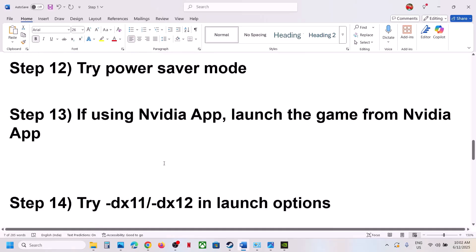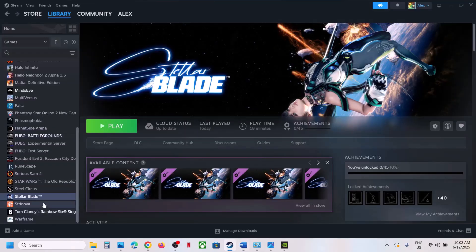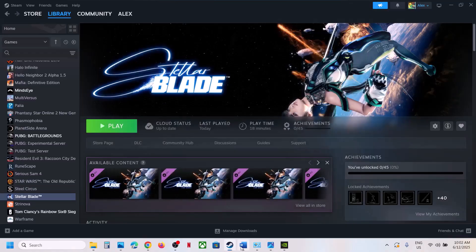The next step is to try DX11 or DX12 in the launch options. Right-click the game in Steam, select Properties, and in the Launch Options field type '-dx11', then launch the game and check. If that does not work, try '-dx12', launch and check. If still not working, remove the launch option and follow the next step.